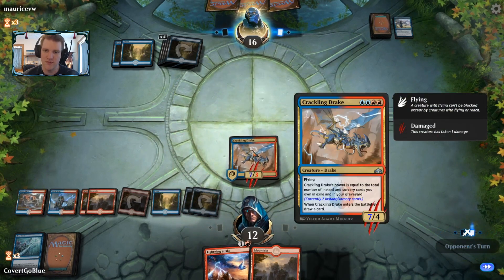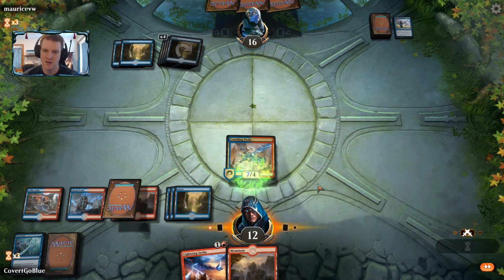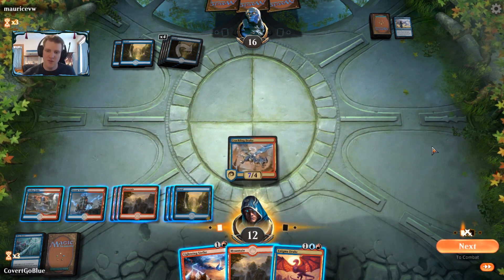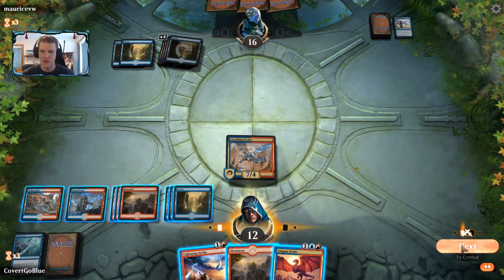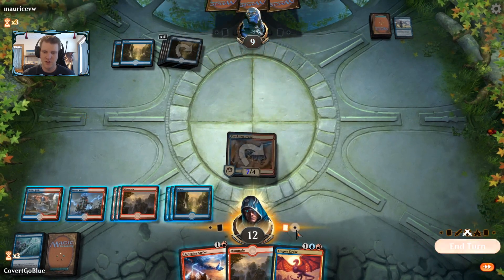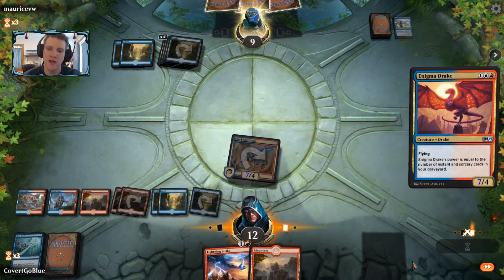What that did was preserve the Drake — because otherwise both creatures would have died. Even though it targeted the Djinn, it preserved the Drake. Let's get busy. If there's another Essence Capture, at least the opponent doesn't have a target for it right now.